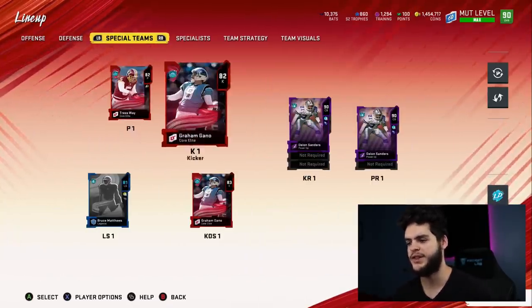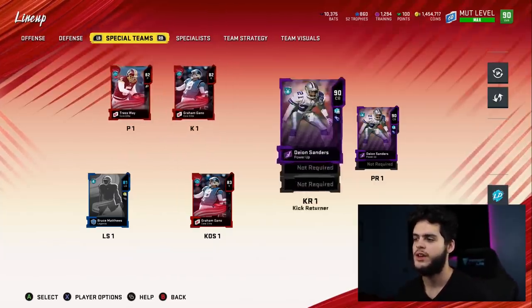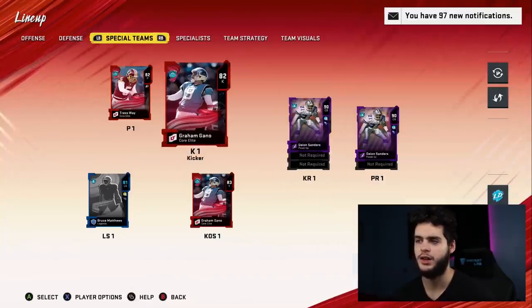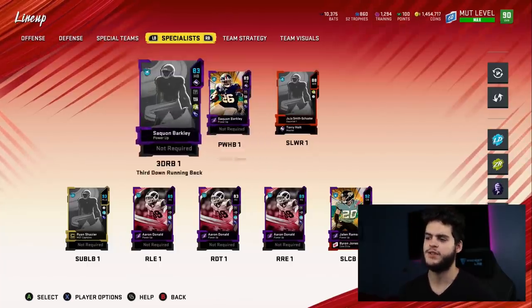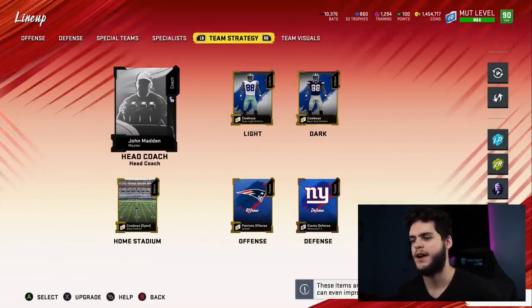On special teams, I got Deion Sanders returning kicks — honestly hasn't felt too special on kick return, thought he'd feel a little bit better. But kick return just isn't exactly dominant like it was in past years, so can't really complain. You can't juke too well; if he could get a nice chem for kick return, I'll look into that at a later date. On specialist I got obviously Barkley as third-down running back and power back, JuJu Smith as a slot wide receiver.